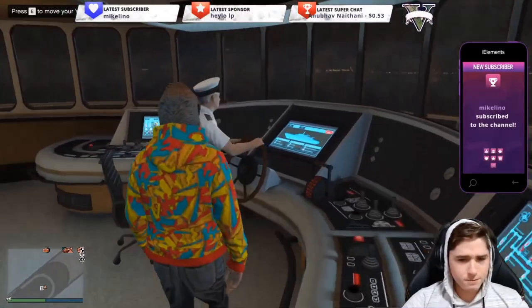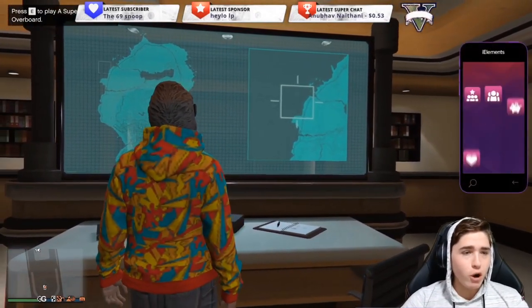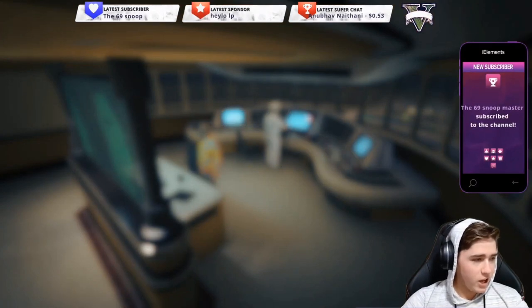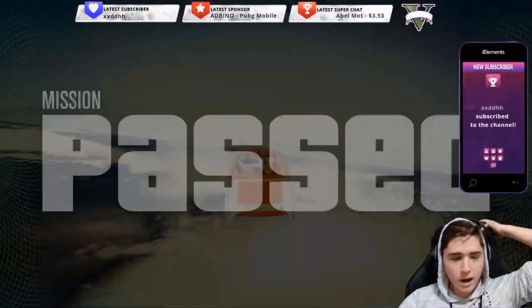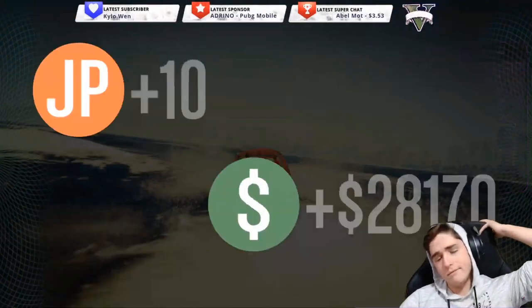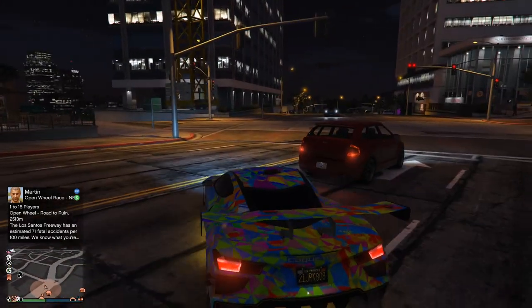As for other new content, we've got the new yacht missions. I know these were kind of hyped up — it's cool to have sort of a use for the yacht finally, and these missions are pretty fun. But if you were hoping these were going to make the yacht something you should actually buy now, you're going to be disappointed because they really don't pay that well. For the first mission you get $28,000, but that's with double money this week, so you'd only normally get around $14,000 for completing that one. Really not that great.